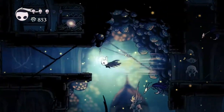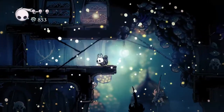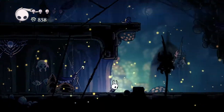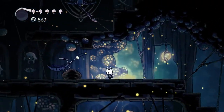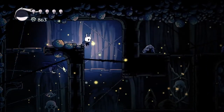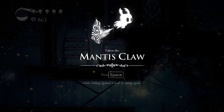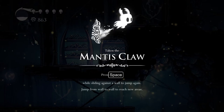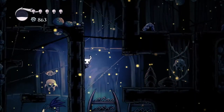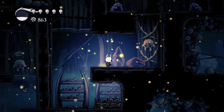Once you get here, this is where the Mantis Village is. We'll jump over here and to get in here we have to go down and open up this lever. And with that we've gotten the Mantis Claw — this ability lets us jump off of walls. Now that we have this ability we can continue progressing through the game. Thank you for watching; if you enjoyed this video please like and subscribe.